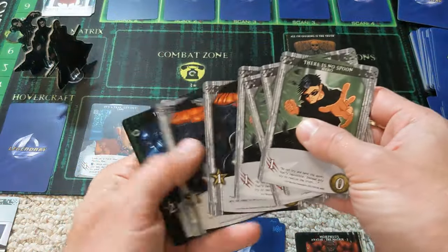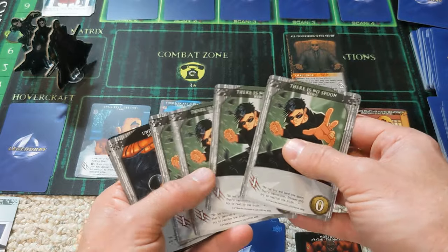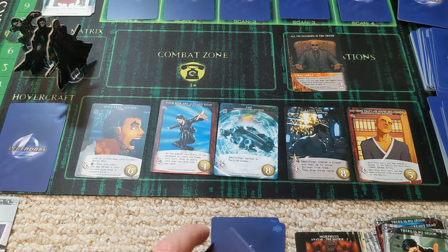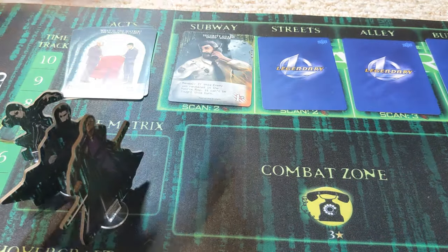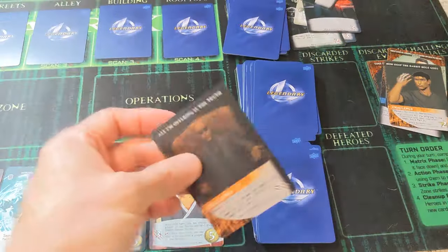Morpheus is up next and had an opportunity to coordinate. We'll scan the subway first and if impossible, complete the challenge and move the story forward. The security card appears — if this enemy was revealed in the matrix row, it can't be fought this turn. We can't leave the matrix, so let's spend these two points to finish the challenge and advance the story along. Challenge complete.